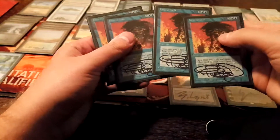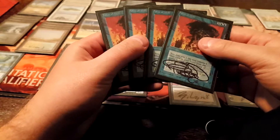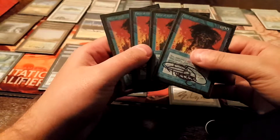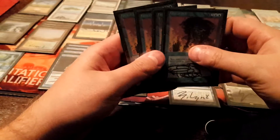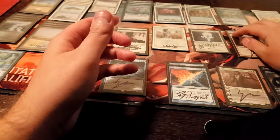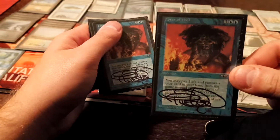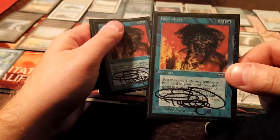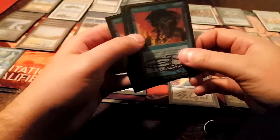Four copies of Force of Will. There was a point where I played three when there wasn't really a lot of Sneak and Show or Omni Tell around — when there was less combo, I played two or three in my main deck and boarded the others. Now I'm back to four, seeing a little more reason to play the four. I've played against more Show and Tell players recently and I think it's just a necessity. We can argue that a five-mana counterspell is bad, and we're correct. Removing a card from your hand and paying a life is bad too, but it's a necessary evil.